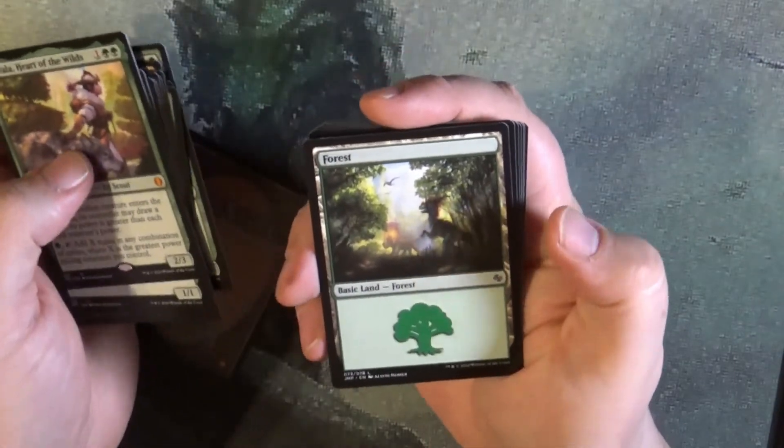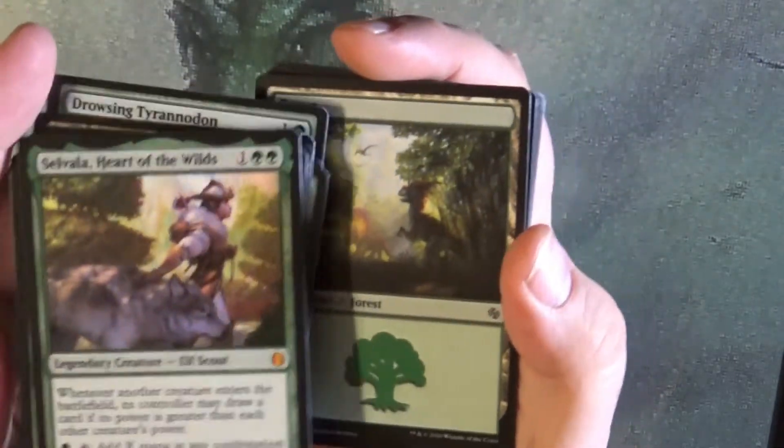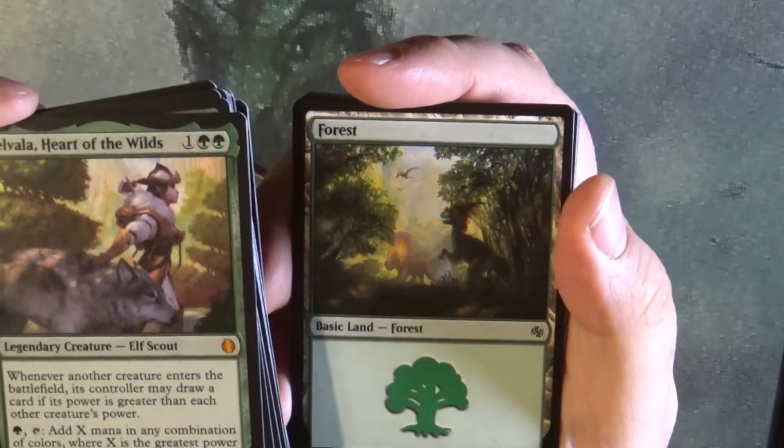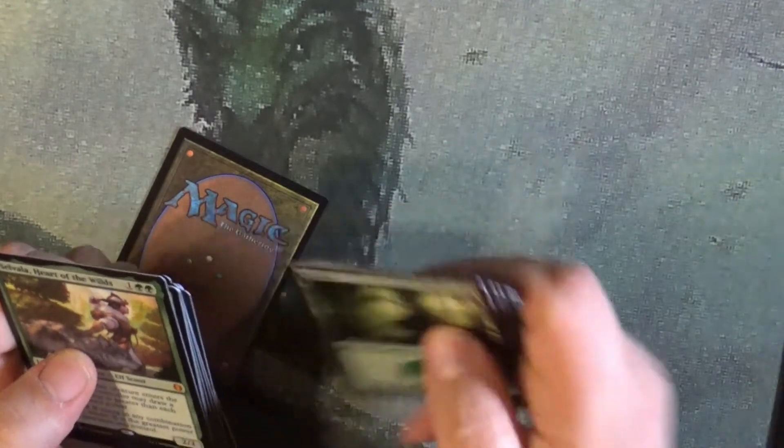And there's our lovely forest to go with our Selvala, Heart of the Wilds from our dinosaur pack. Well guys, that was fun. Thanks for selecting that — I mean, granted we ended up with two of the same, but I guess that's what happens sometimes. Thanks for the help, you guys have a great day, and we'll get to the next video.